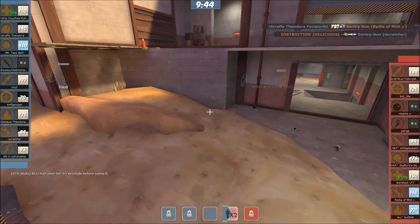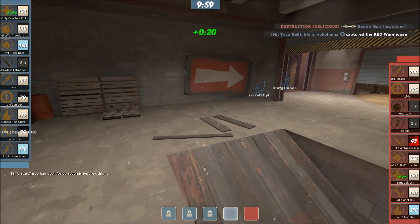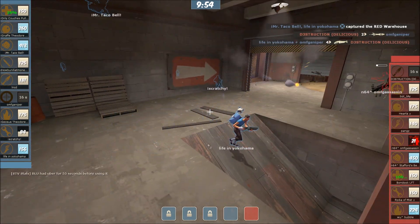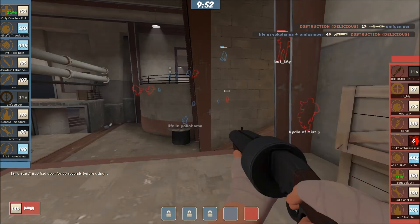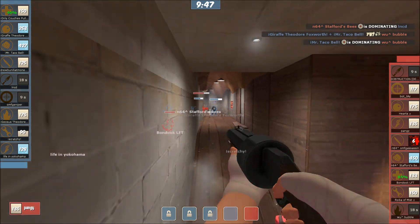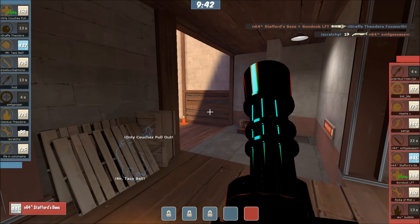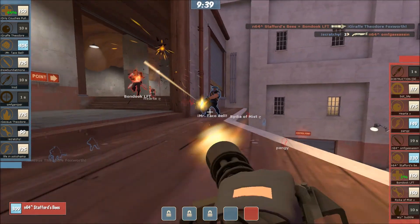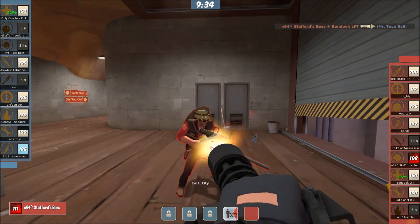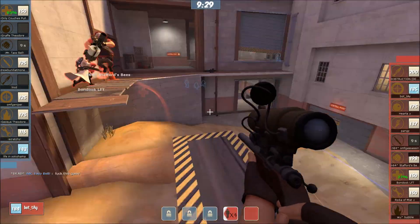OMFG Assassin not in position to make any kind of pick happen. Soldier's still playing but he's got to get out of here — there's people surrounding him, he's slowly going to get eaten away. Life in Yokohama looking for that play and he does find it — he actually trades with the Sniper. Not the worst thing in the world. Seven on eight at the moment. I think red team actually has a little bit more health. The pop comes through Stafford's Bees — just going to find Taco Bell. He got healed, so if he wasn't being healed there he would have lost for sure. 40 HP left even through the heals. Very close.